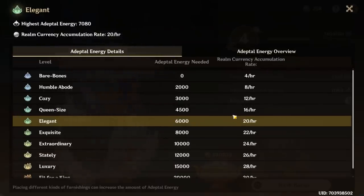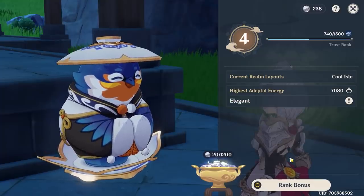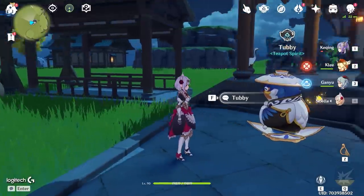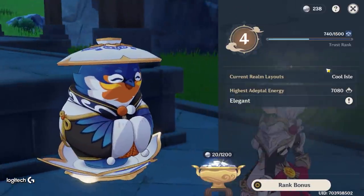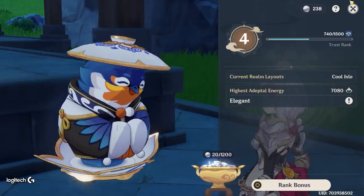Increasing your adaptal energy is super important because it allows you to get more coins per hour. More coins means you can buy more blueprints, build more items, and that's essentially it. I'm going to show you an adaptal energy farm you can do quite early on in the game. If you can get it to like 30 coins an hour and just leave the game for a day, you'll be set for a while.